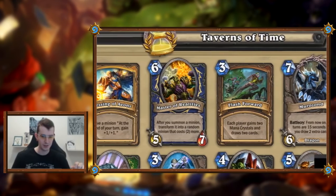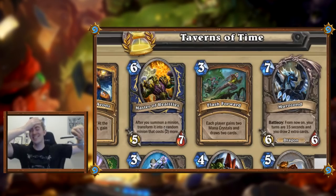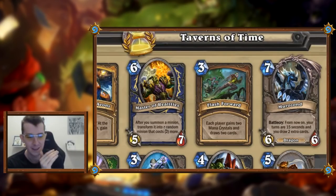We can go over them and circle back with your comments as well. Next one is Master of Realities: after you summon a minion, transform it into a random minion that costs two more. The stats are pretty good — six mana five-seven, comparable to Bulletblast. But wait, it says summon — oh my god, it works on tokens too!